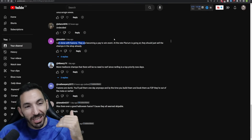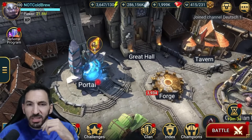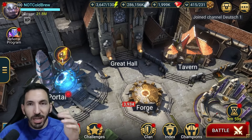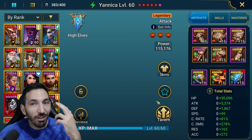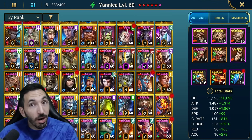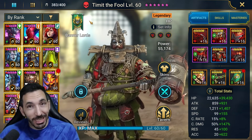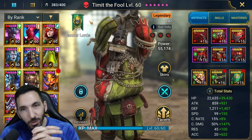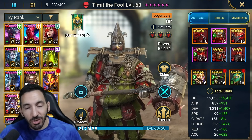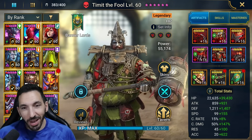'I'm done with fusions - they're becoming pay-to-win at the rate Plarium is going. They should just sell the champs in the shop.' I remember Chosen made a video where he said he'd just stop at 90 fragments and buy the final 10 rather than grind the last events. It's sad when people completely ignore parts of the game because spending money makes more sense. This game is basically a hidden casino behind colorful champions trying to get you to spend.